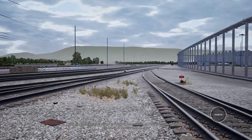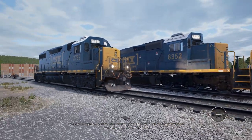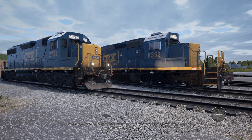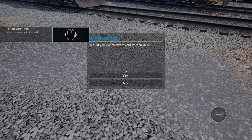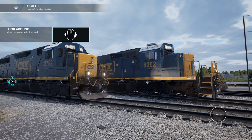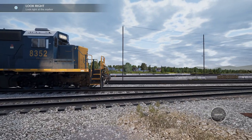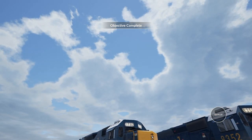There we go. Hand-eye coordination is critical to operating locomotives on a railroad. Look down at the ground, up at the sky, left and right. That's simple. Look down — no. Okay. Look left. And look right. Yay! Successfully completed objective.